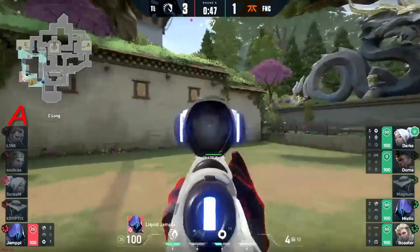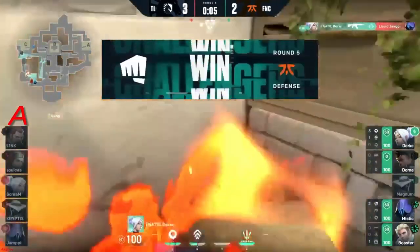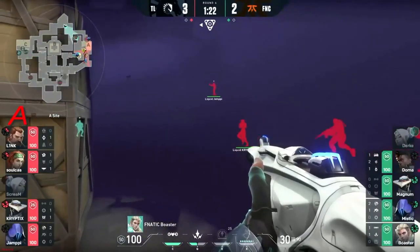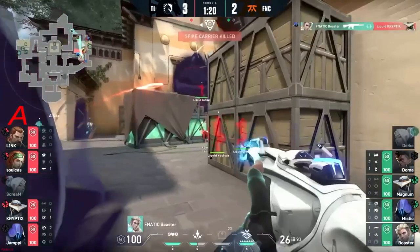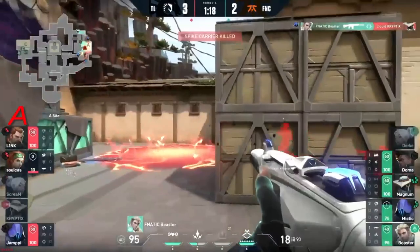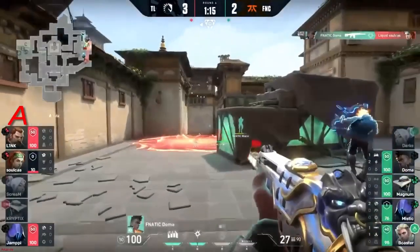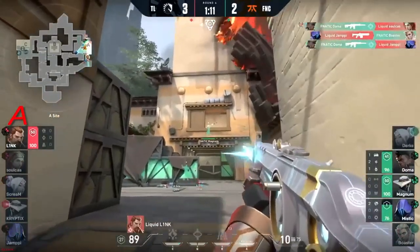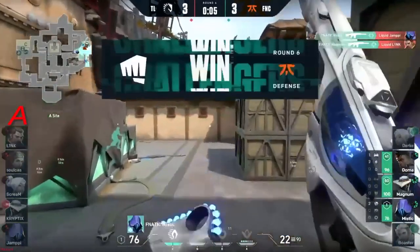Even Yampe couldn't adjust in time. Two players stacked up toward sewer — keep that in the back of your mind, it's not just Boaster, there's another. This could be a little bit of a game changer — might be able to find Boaster and then kind of take their eye off the ball. But the flash is good and Doma is there as well, swinging from the site. Even finding a falling Yampe from the heavens.